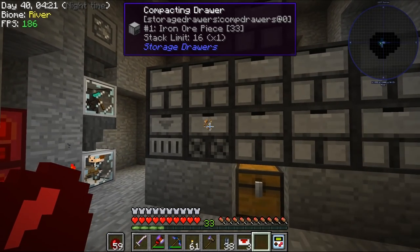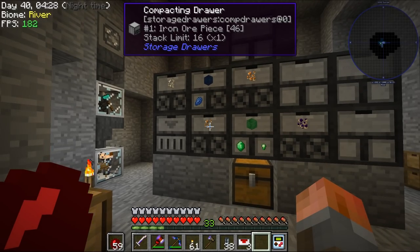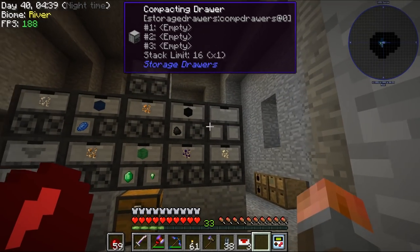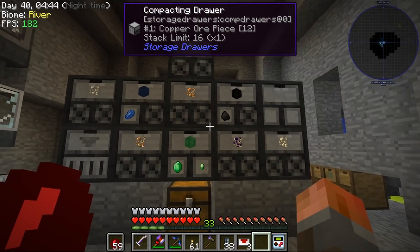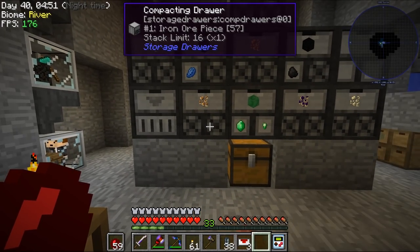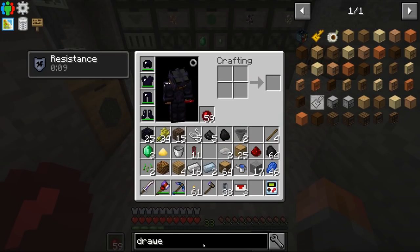There it is — we've got everything starting to appear. What I was hoping would happen was that these iron ore pieces will get automatically compacted into 2x2. That doesn't seem to be working at the moment — so maybe not. Is there another type of drawer? I thought it was compacting drawers.